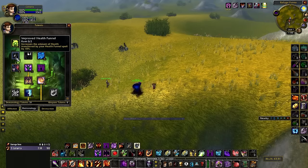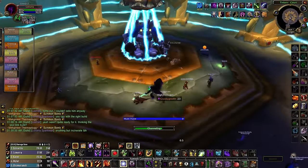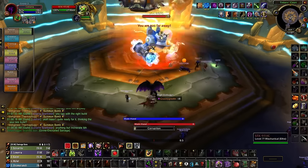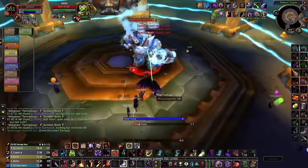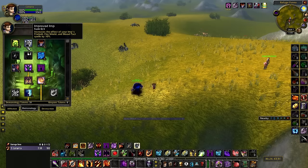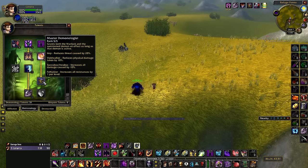First off, Improved Health Funnel — ideally you should never have to use this ability. In that same Gnomeregan pug, I was forced to use Health Funnel in between Thermaplug transition phases just because healers were ignoring my pet. This should never happen; it was a disaster scenario. Generally speaking, you won't be using this in any serious situation and putting points into it is really not worth it. Improved Imp is a powerful talent for other builds — most builds that spec some points in Demonology will take Improved Imp — but for Demonology, this is a good time to talk about Master Demonologist.